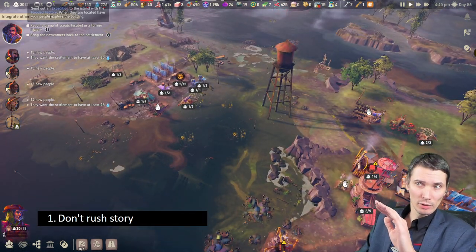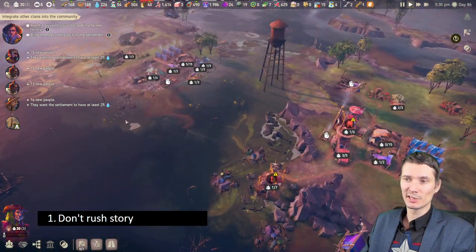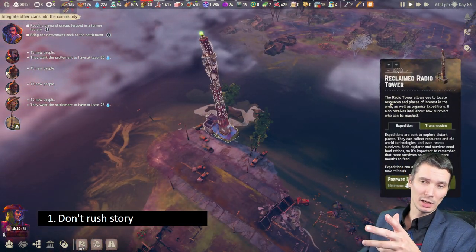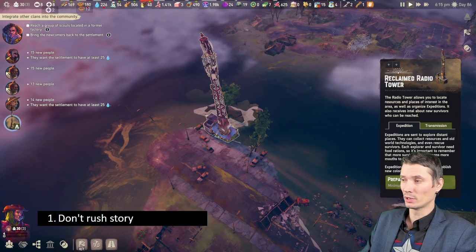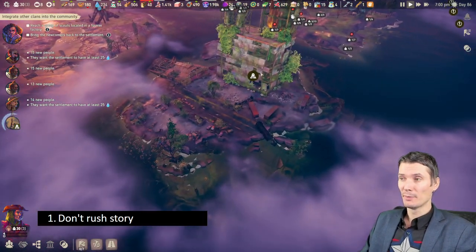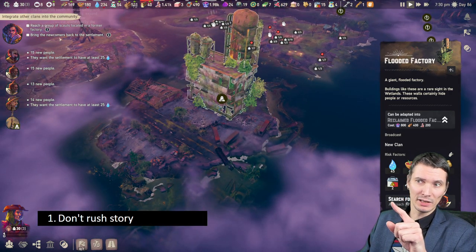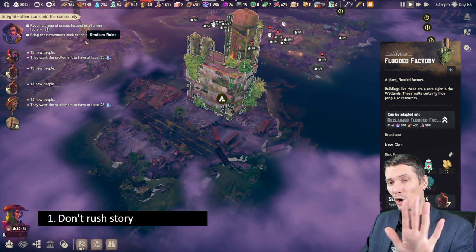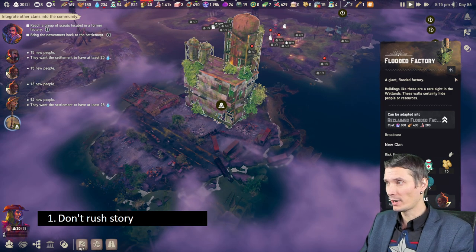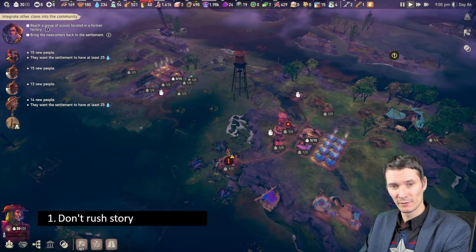On the hardest difficulty, you should reach the tower — the quest where you can prepare expeditions. Expeditions are amazing, you need them. But once the storyline says 'bring back newcomers to your settlement,' hold off — be prepared first. You will do this, but later on. So this is the first step: do not rush the story.